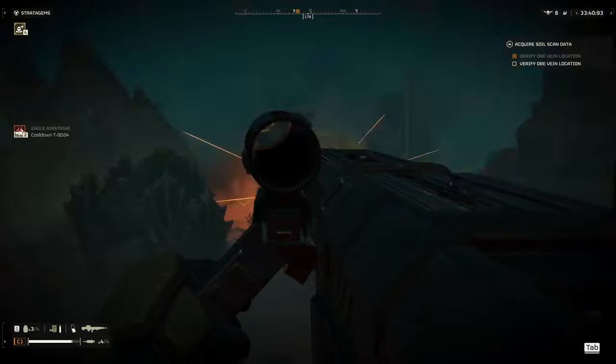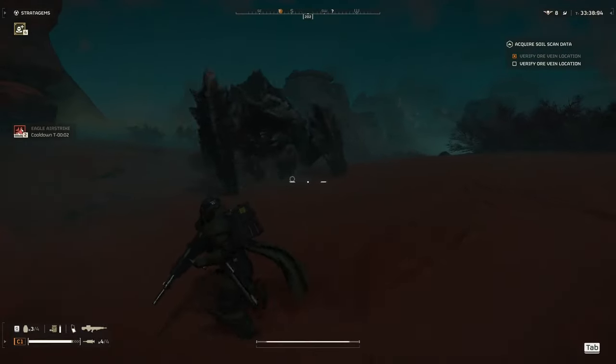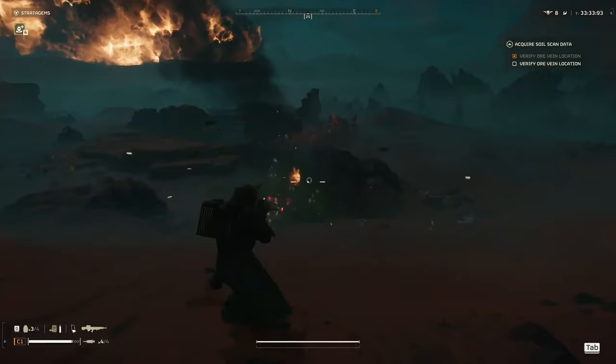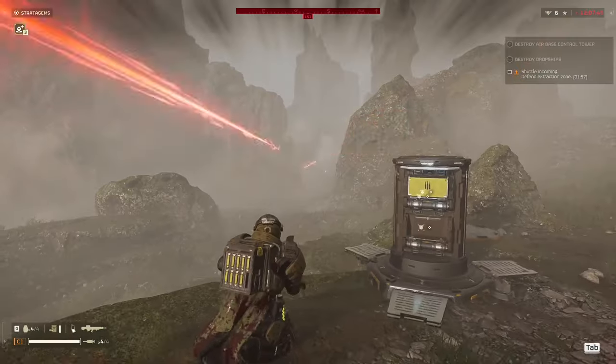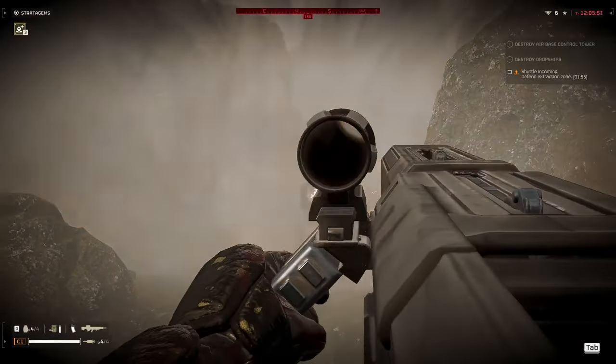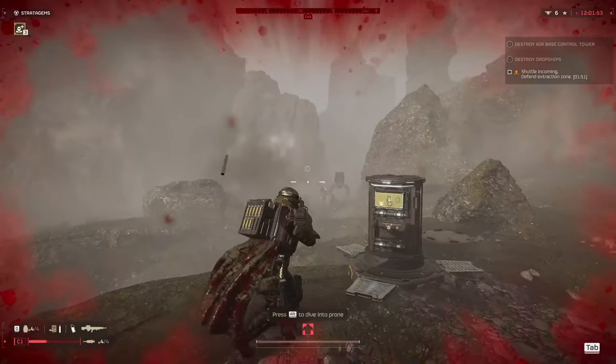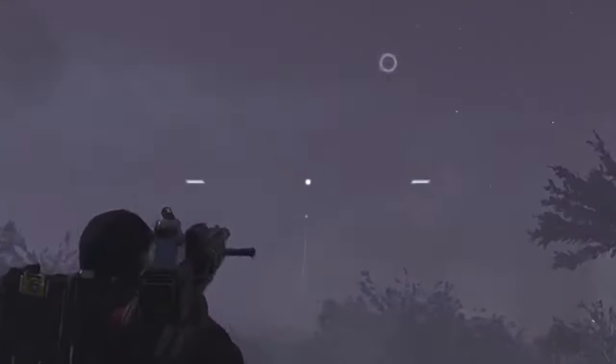It doesn't just end there though, because the autocannon also solves the biggest issue plaguing Helldivers right now: enemies with armor. The autocannon does a staggering amount of damage, being strong enough to take out most medium-sized bots and bugs like the brood commander or even the berserker in about one shot.